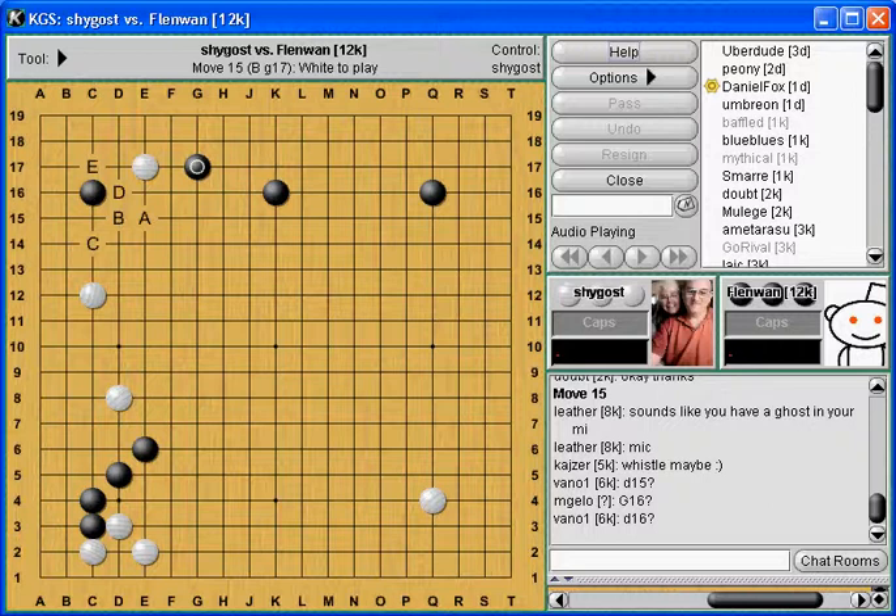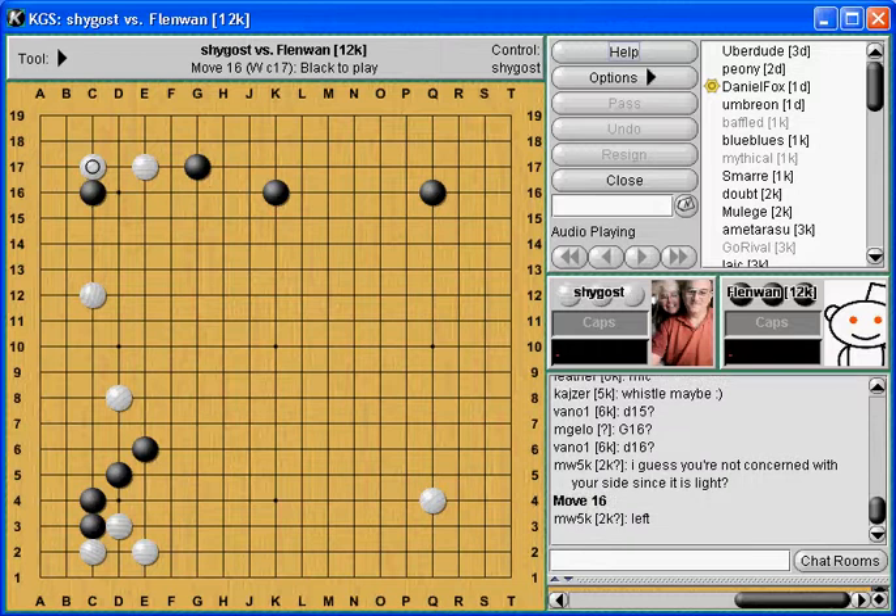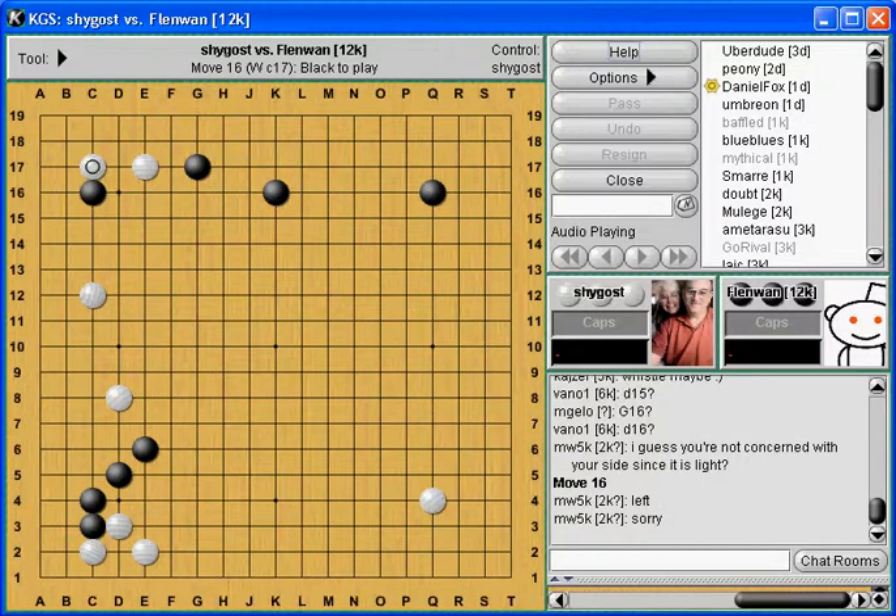Now if I look at those last two options, D and E, and I'm still dissatisfied, then I'd switch over to here. I'd play a forcing move and then go back to reassessing all those things. And if all those things still didn't sound good, then I would simply get out. But these do sound good, so I'll play them. The right side? There's nothing on the right side. I don't have weakness. He doesn't have weakness. Left - yeah, nice and light. He's weaker there than I am at this point.